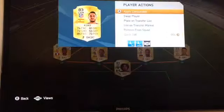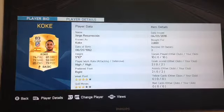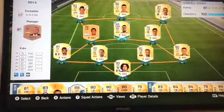So then we've got Koke. He's amazing. Last year I didn't really like him because he was a left mid and he wasn't pacey for that position. But he's scored two goals for me, which is pretty nice. He only cost me 2.8k. By the way, this squad costs around 30k to 35k — maybe 25k if you can get it cheap. There's a market crash at the moment with Team of the Year. He's also got two assists for me, which is awesome.